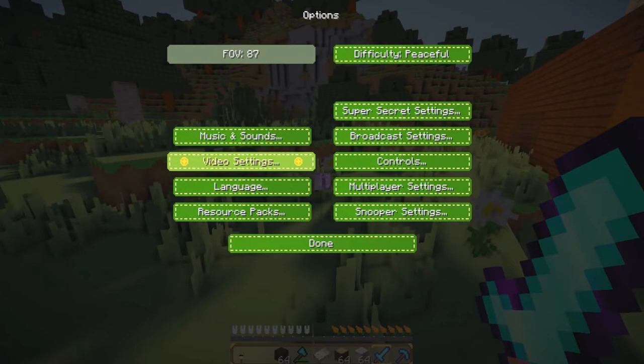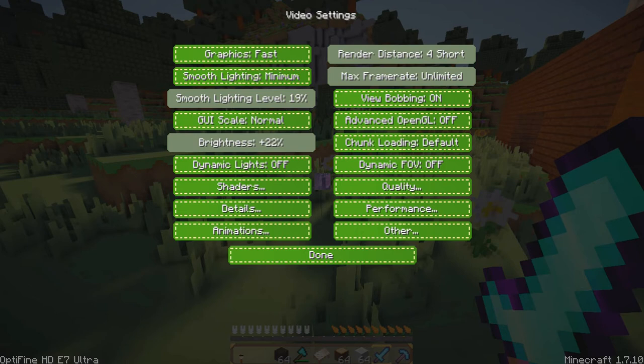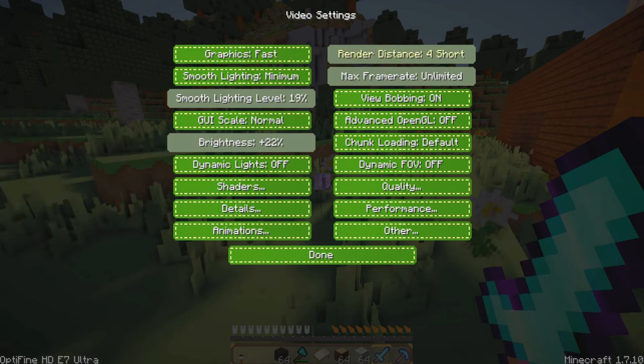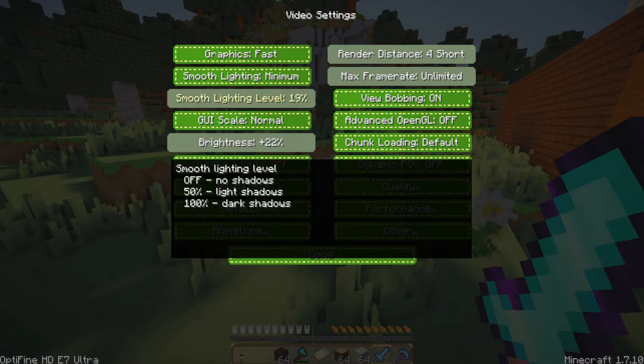Let me go to my settings, go to options and go to video settings, and I'm going to be showing you all the best settings to use. Always put your graphics on fast, I think no matter what you have. My graphics are on fast. Smooth lighting is minimum. I have a very short-paced smooth lighting level.